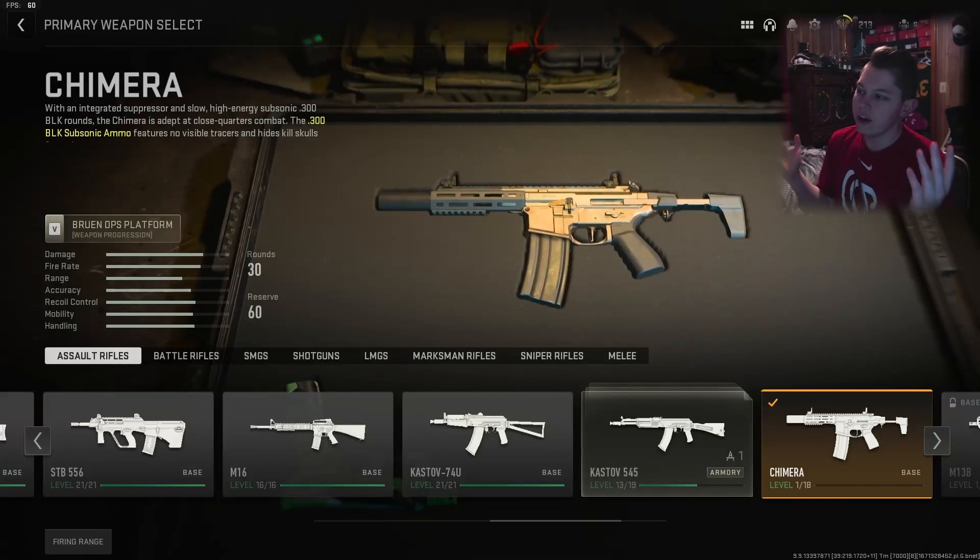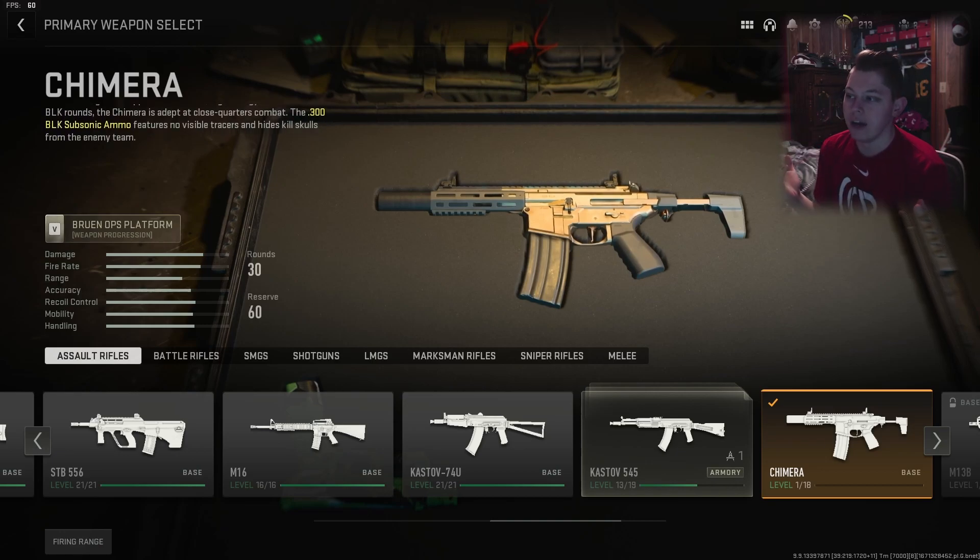Today I finally unlocked the Chimera Assault Rifle in Modern Warfare 2. It's the new weapon they added with the last update to the game, a few days ago. For those of you that don't know, this gun in real life is called the Honey Badger.